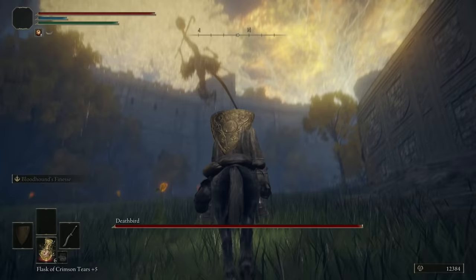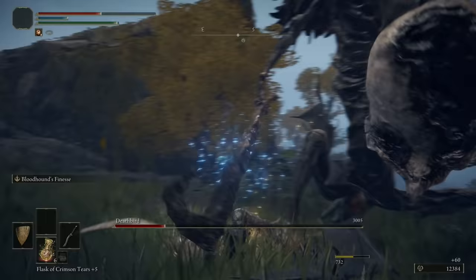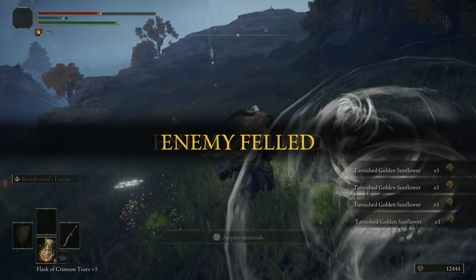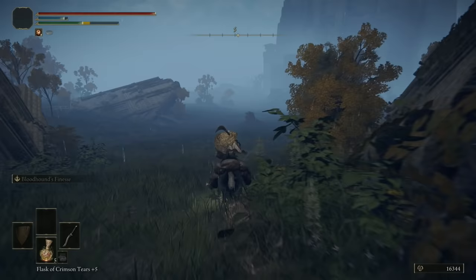Come down here and make a right — this is where the next nighttime boss is. There are also some bats over here so watch out. Once he lands we can destroy him on horseback — got the double head off there, pretty nice. Keep moving and you should have no problem avoiding his attacks. The bats got me though — stupid bats. Just need to get up and do my L2.